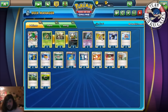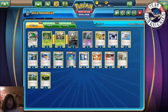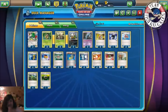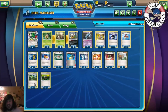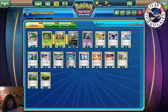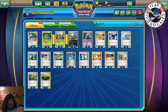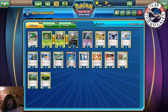Now let's go over the trainers. We play four Acrobike — look at the top two cards of your deck, put one in your hand and discard the other. One Battle Compressor — search your deck for up to three cards and discard them. With this you want to discard extra Forest of Giant Plants once you have one out, and maybe other useless cards. The only card you really want to discard with Battle Compressor is extra Forest of Giant Plants, or a Juniper if you've already played one.